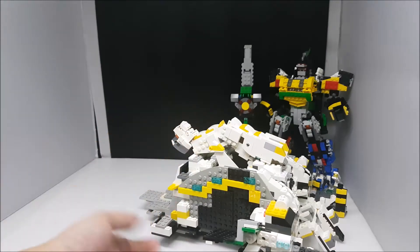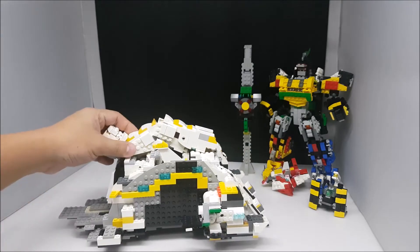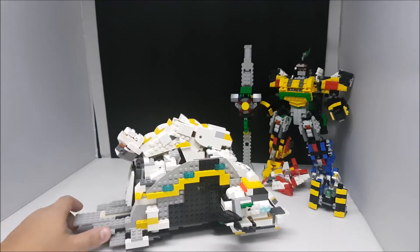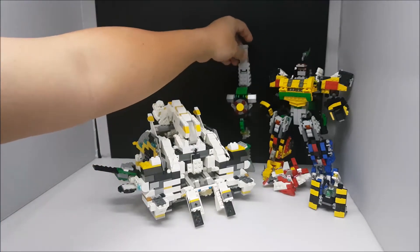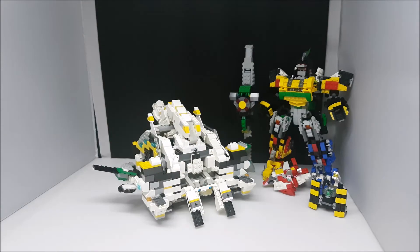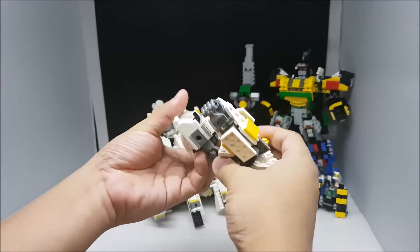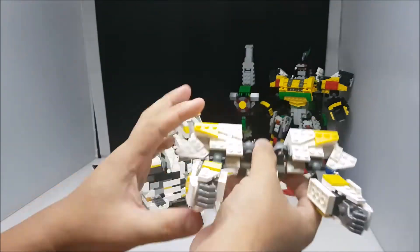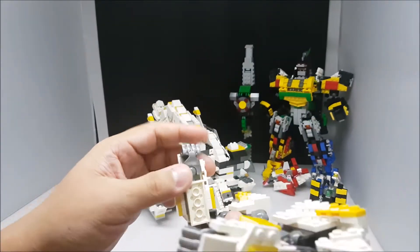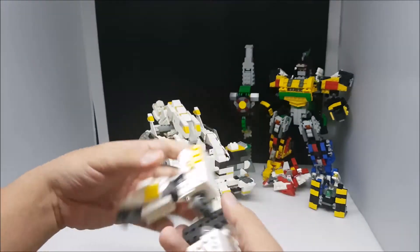This is not part of the Titan King. Now we'll be forming the Titan King first. This is the hand — fold it up, bring it down. I actually changed the hand this time — I used this kind of hand, the Bionicle hand.